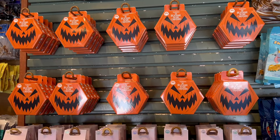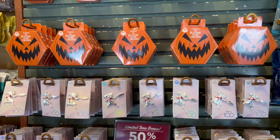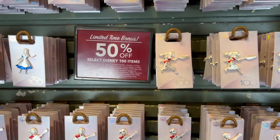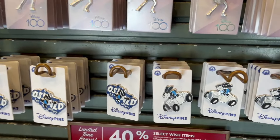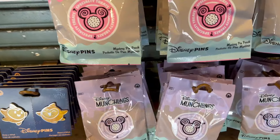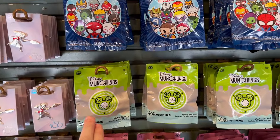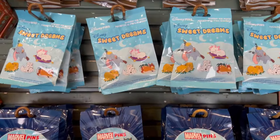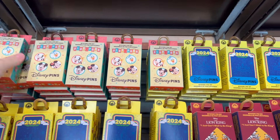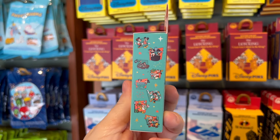They have a bunch of Nightmare Before Christmas boxes — I have a whole bunch of those I keep meaning to open at Christmas and keep forgetting; I've had them for about two years. The Disney 100 pins are 50% off. They also have an Oswald pin, some Wish pins, and for Munchlings they have Series 1, Series 2, and Series 3 — the marble pins, Sweet Dreams, and coffee cups. There are a bunch of new sets here including the Play in the Park set, which is really cute.